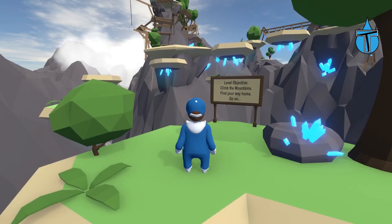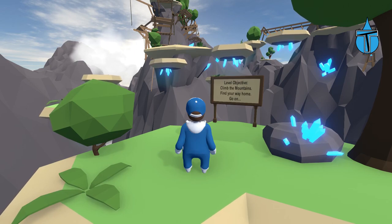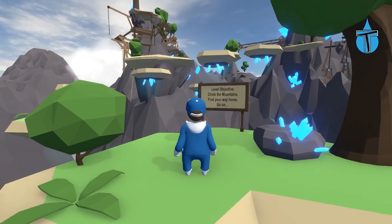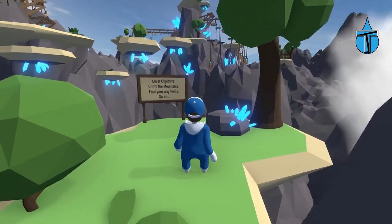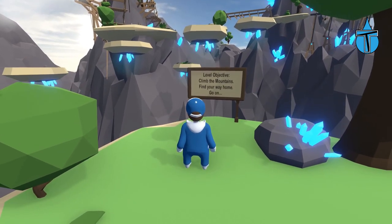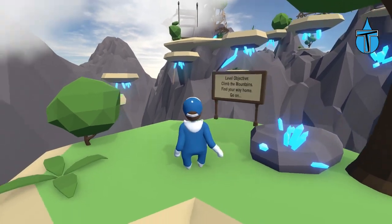Hey, what's up guys, welcome back to some more awesome Human Fall Flat custom-made maps. We're doing another one from the popular list and this one is called Crystal Mountain. It's actually very pleasing on the eye — it looks really good. The level objective is: climb the mountains, find your way home.